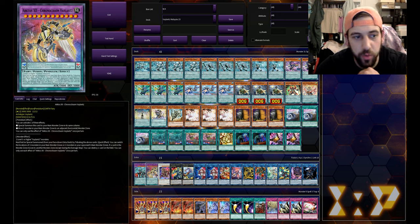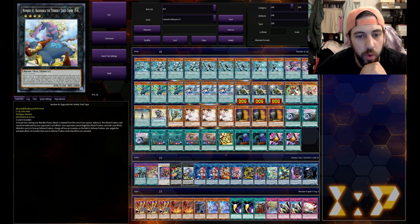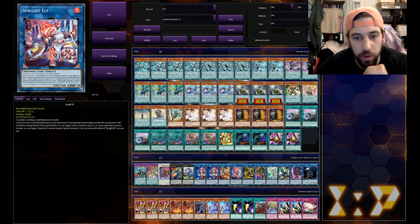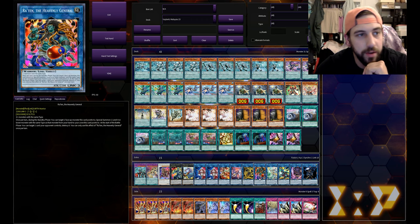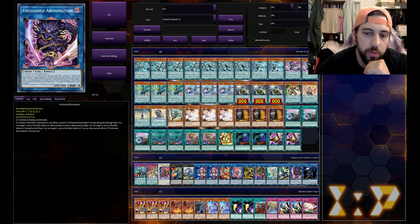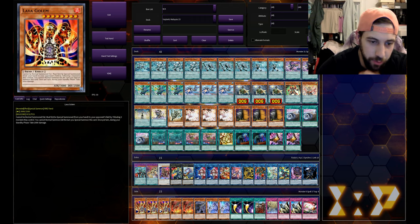For our extra deck we got one Valance Genesis Grand Duke, one Arctos, one Chronochasm Valance - that's quite the name - one Baron, one Gallant Granite, one Baguska, two Beyond the Pendulum, one Electromite, one Spray Elf, one Artifact Dagda, one Ratan the Heavenly General, one Appaloosa Bow the Goddess, one Borrel Sword Dragon, one Unchained Abomination, and one Underworld Goddess of the Closed World.